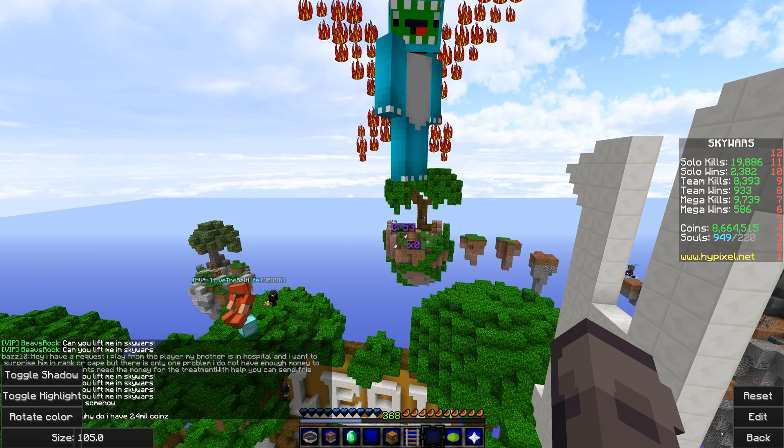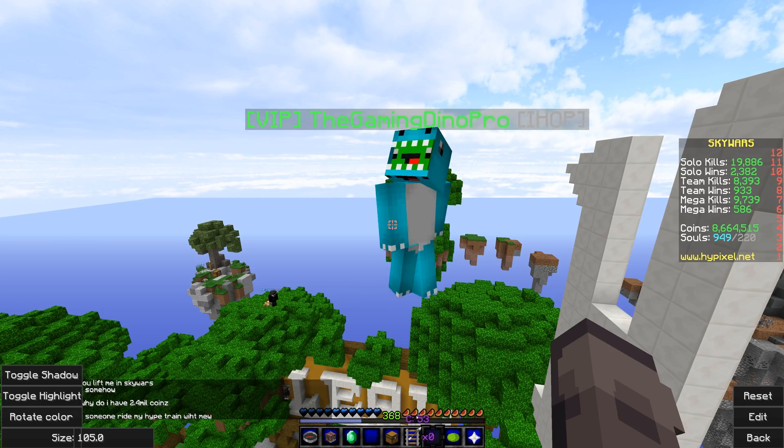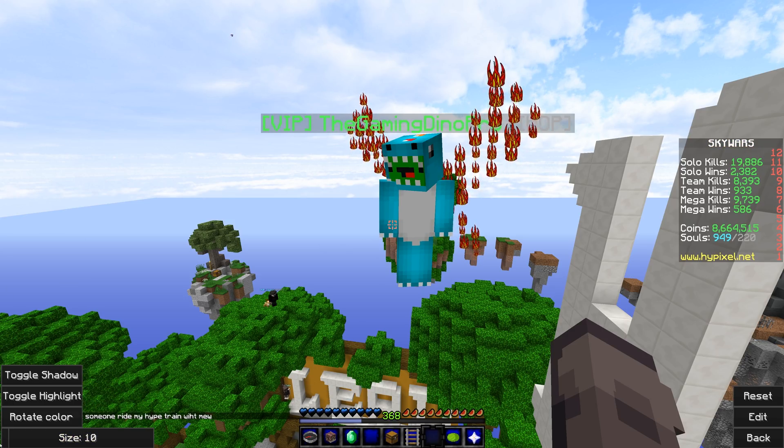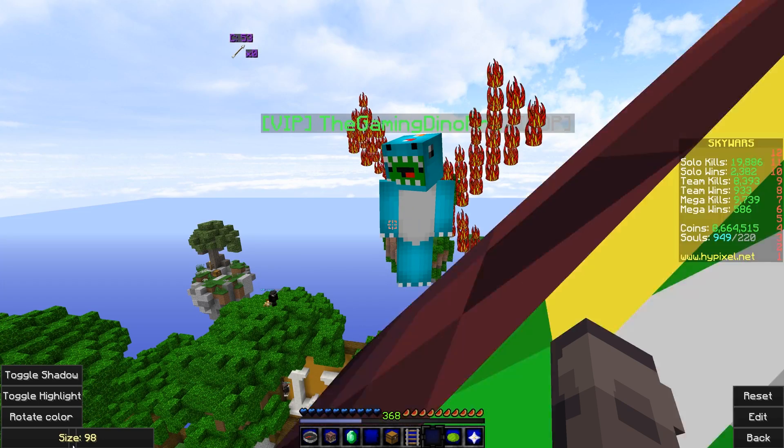Now that we have those, by default they're gonna be chroma and they're also gonna be in the center of your screen, so I'm gonna move that. You can change its size like this — you can make it smaller, bigger, you can make it tiny — but we're just gonna put it back to 100% so it's a normal size.